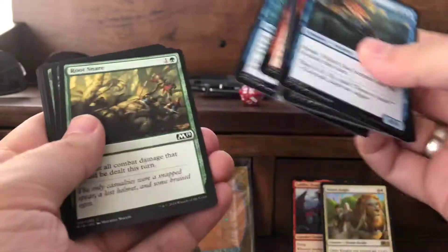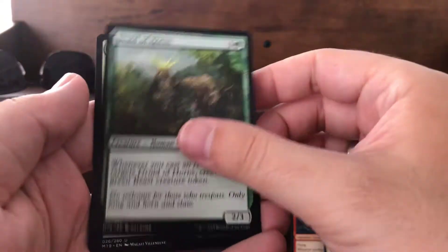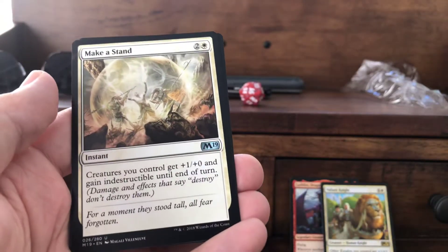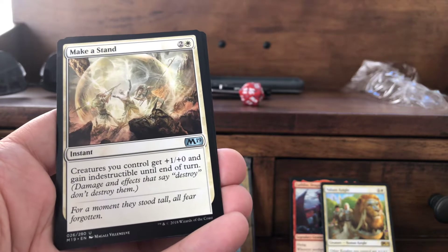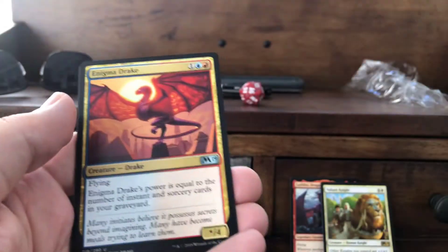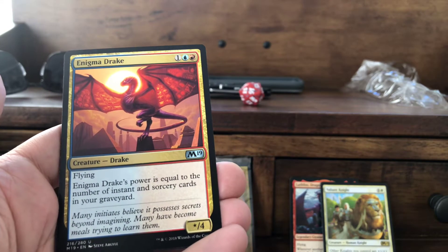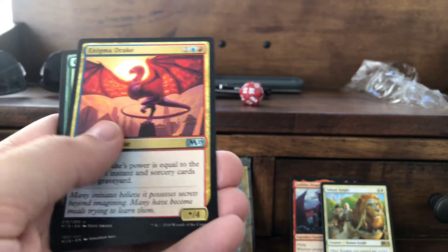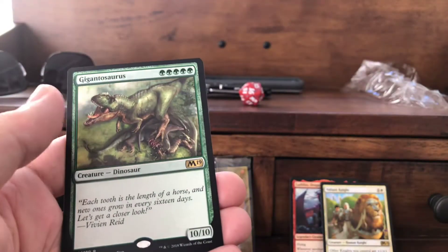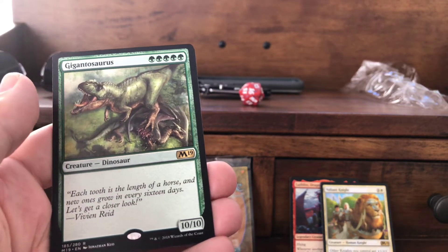Pack number three — here are all our commons. First uncommon is Druid of Horns. Make a Stand — one white plus two colors, instant: creatures you control get plus one plus zero and gain indestructible. Enigma Drake — one red, one blue, one colorless: power equal to the number of instant and sorcery cards in your graveyard. And Gigantosaurus is our rare — five green for a 10/10, great for green stompy deck.